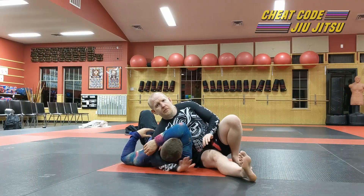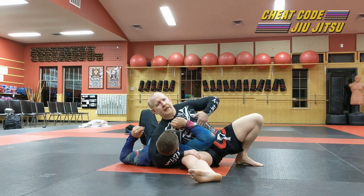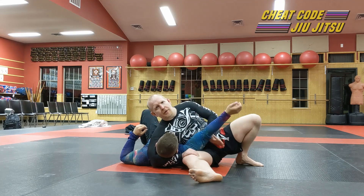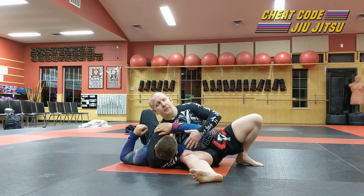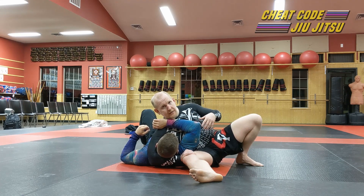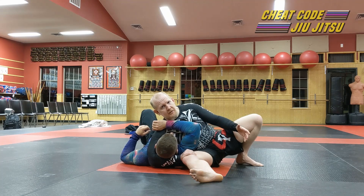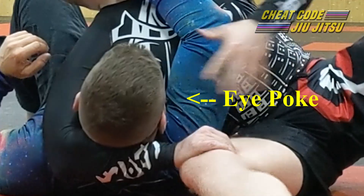So we're back in our kesa gatame position — good kesa gatame, 12 o'clock leg, nine o'clock leg, all set up. The last couple submissions I mainly set up starting with my shallow lock, then Demir would extend and I would come in and push the arm across. That's certainly one way to get there, but another way is if Demir takes this trapped arm and pushes back on my head.